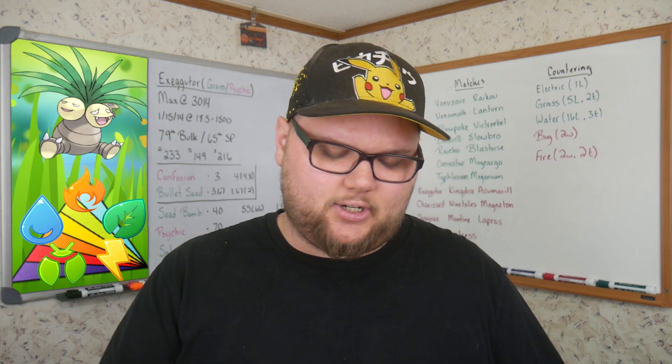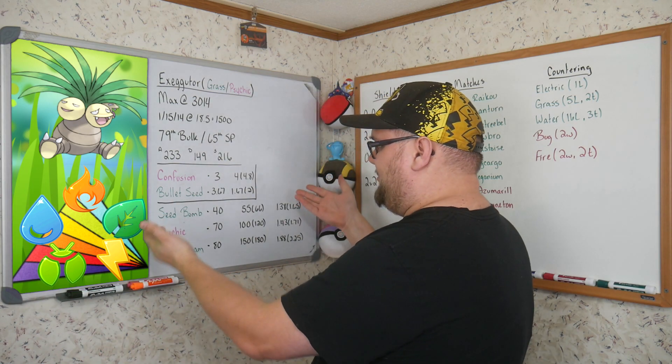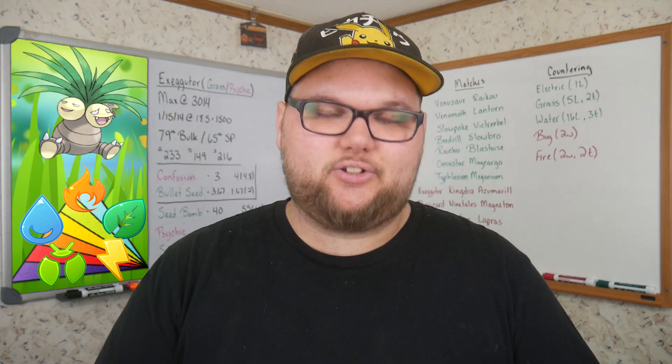Even with Extra Sensory, I tried comparing it to Confusion for the deep dive, and when we go over our shields I'll talk about how those numbers vary. Basically, Confusion is the end-all-be-all Psychic-type move you want to run on Exeggutor. If you were wanting to use Exeggutor as a Grass-type fast attacker, Bullet Seed is your only option — but in 99% of cases, if someone is running Exeggutor it's as a Psychic attacker, not a Grass attacker.